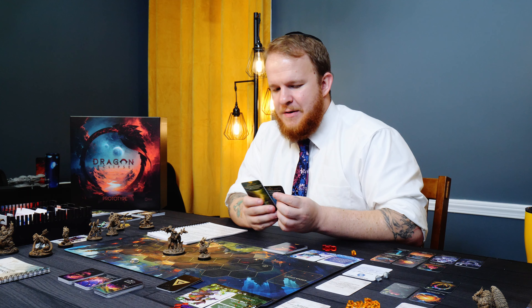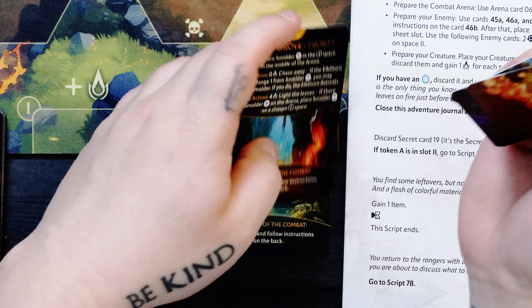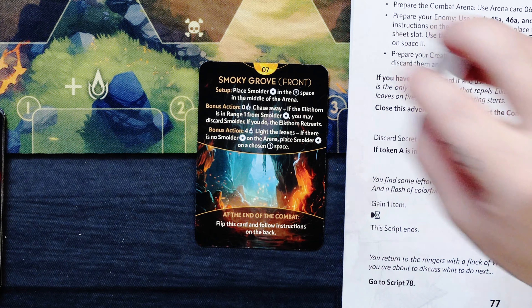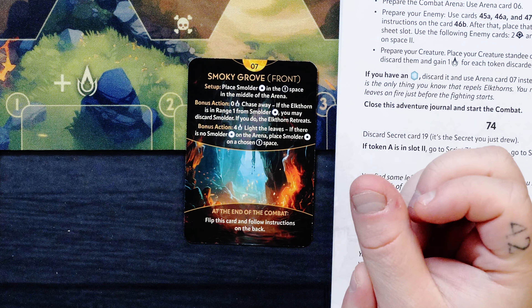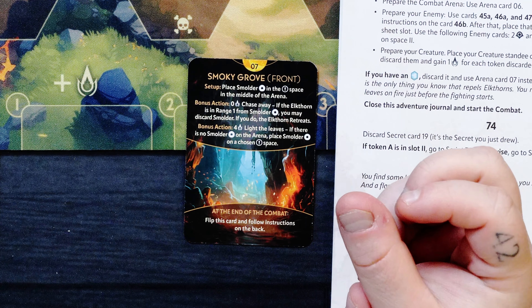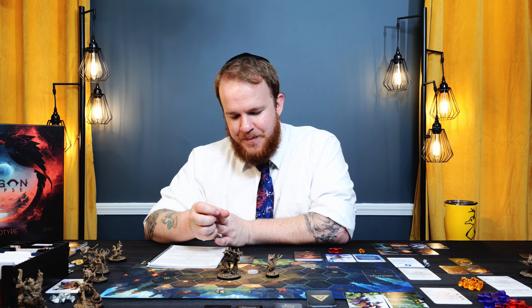Dark Grove front — it's Smoky Grove instead. Setup: place a smolder on the exclamation mark in the middle of the arena. Bonus action: spend nothing to 'chase away' — if the Elkthorn is in range 1 from the smolder, discard the smolder and the Elkthorn retreats. Bonus action: 4 power to 'Light the Leaves' — if there's no smolder on the arena, place a smolder on its exclamation point.